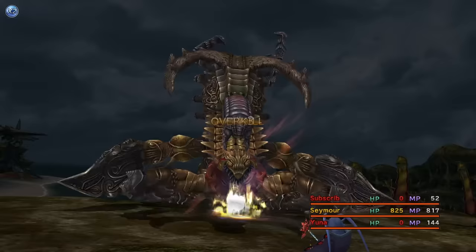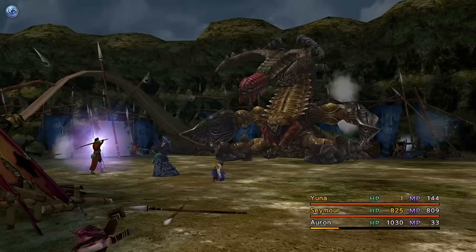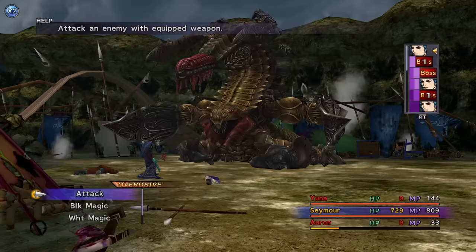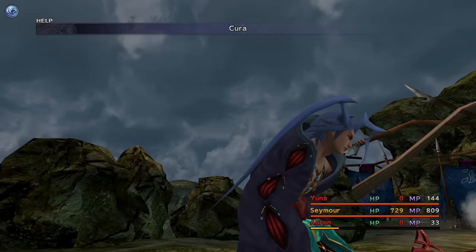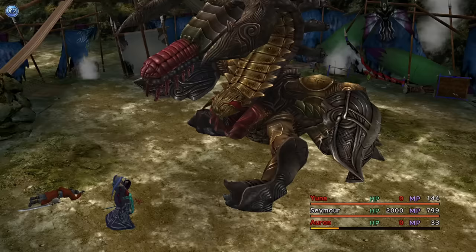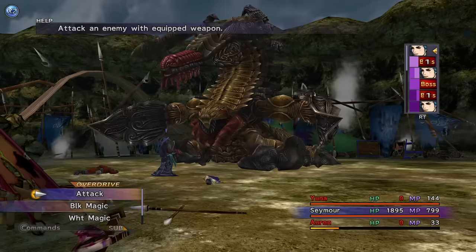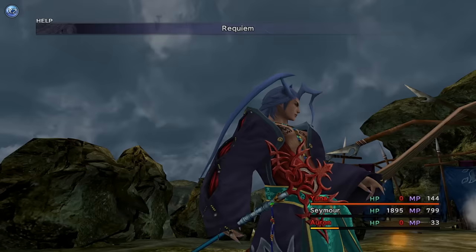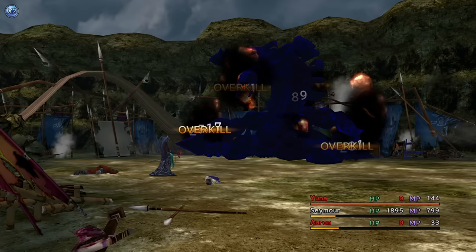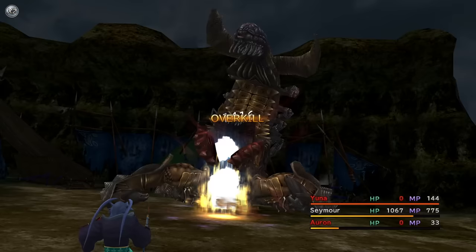We get to move on to the second GUI fight. Only Seymour only has 800 health left. And I need to kill Rikku and Yuna off before I can even heal. Lucky for me, this version is actually much weaker, allowing me to kill Rikku off in one hit. Yuna kills herself. And GUI only hits me for 100 damage. A Requiem takes out the arms and head, and a few more Firas finish the boss off.